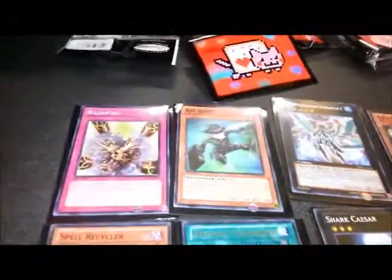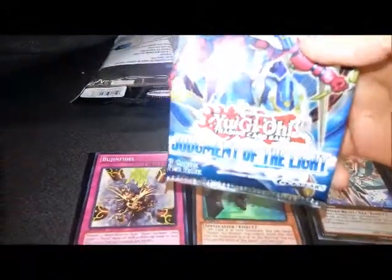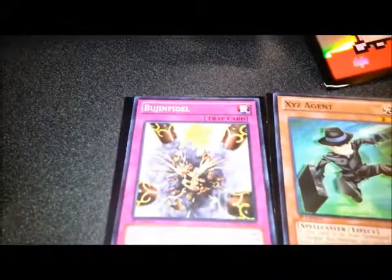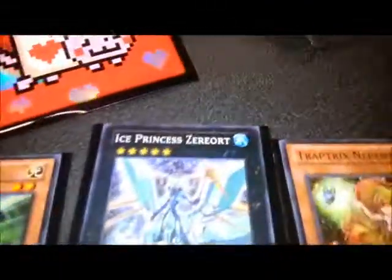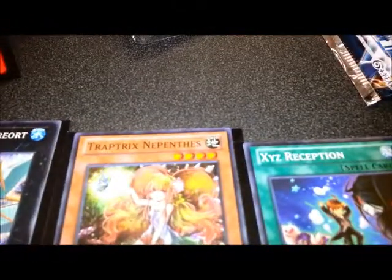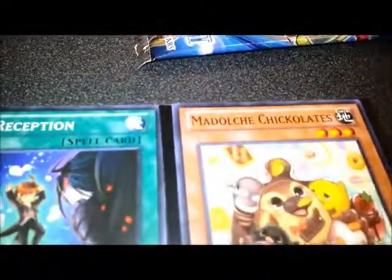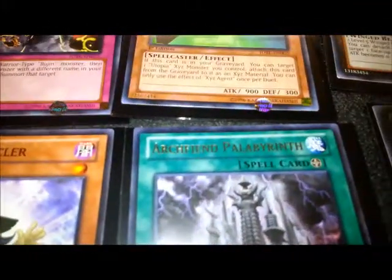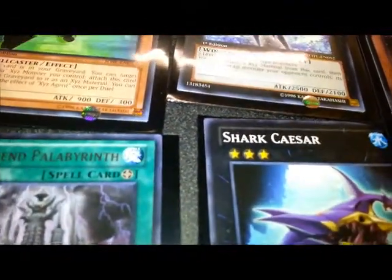Alright, so I got the booster pack open, and for the record, this is the Judgment of Light series, and I know I'm gonna get some of these names wrong, but inside it is the Bujan Fidel, XYZ Agent, Ice Princess Xerort, the Trap Tricks Nepethys, XYZ Reception, Val Dolce Chigolades, Spell Recycler, Archfiend Palabryth, and Shark Caesar.